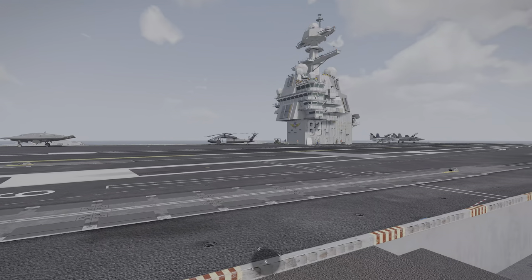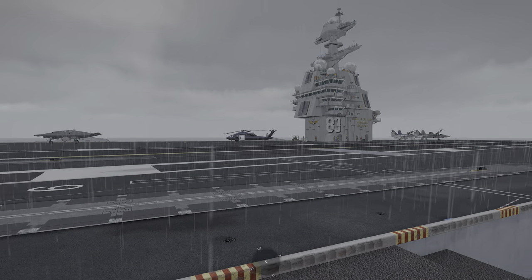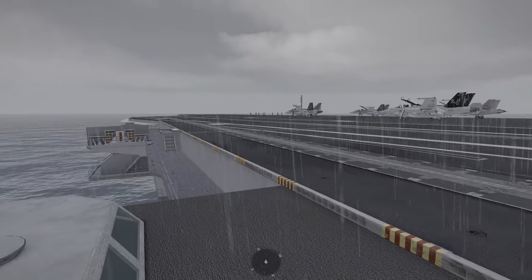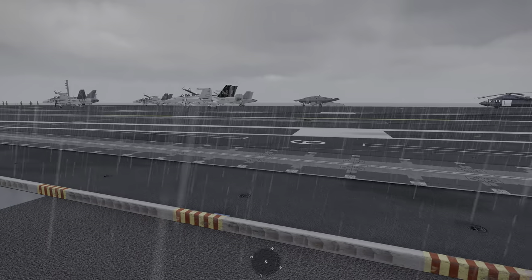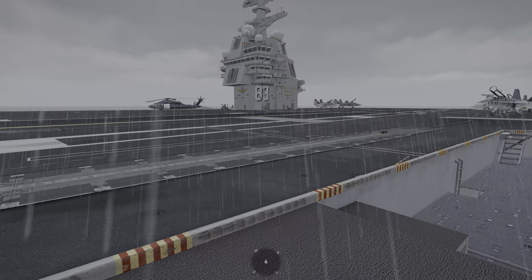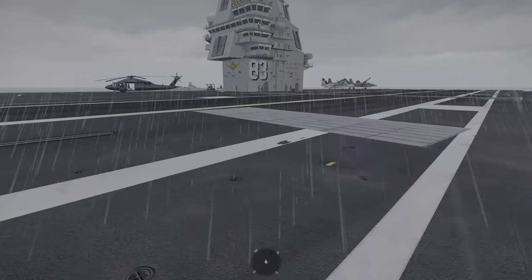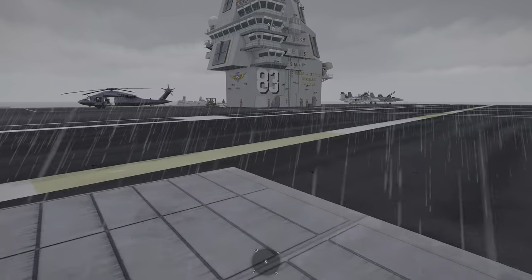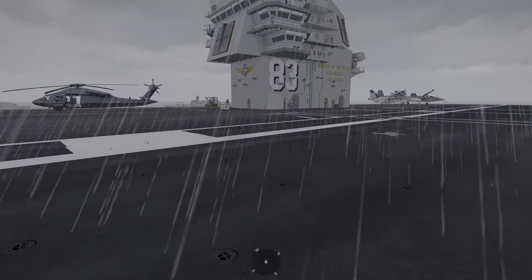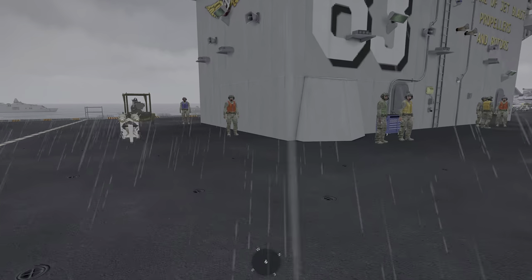The Rust Carrier Deck System has a wet and dry deck simulation. When it rains, the deck gradually gets wet, and when the sun comes out it dries out gradually over time, creating a reasonably realistic system. It has very limited performance impact because it's client-side, but I think it adds to the ambience and immersion.